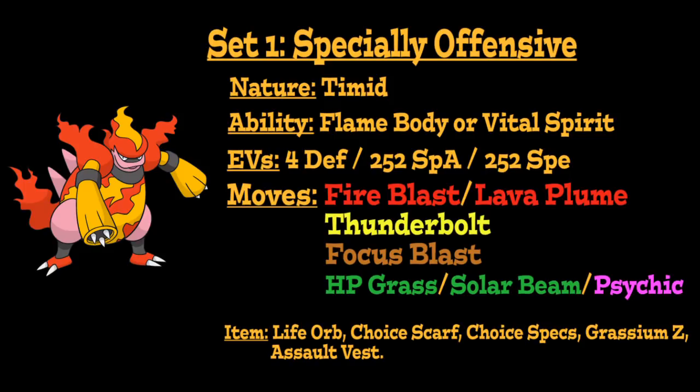For this first moveset, we're going to run Magmortar as a very deadly Special Attacker with a ton of type coverage. We're going to give it a Timid Nature to boost its Speed but lower its Physical Attack, going with either the Flame Body or Vital Spirit ability depending on your preferences, and an EV spread of 4 Defense, 252 Special Attack, and 252 Speed EVs to max out its Special Attack and Speed stats.